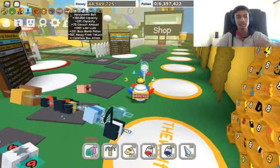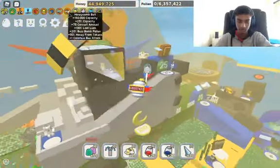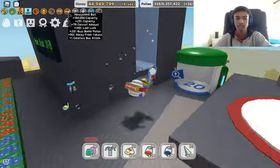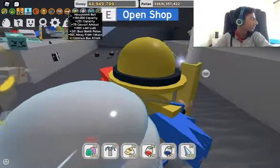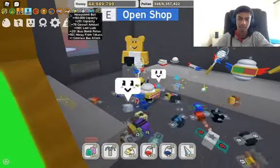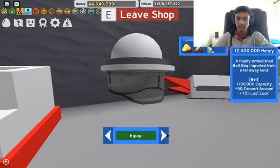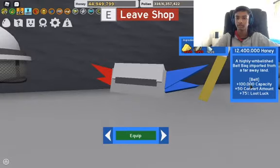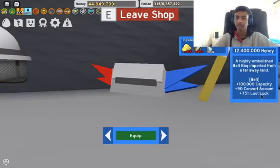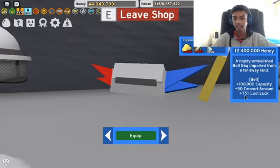Look at the honeycomb belt. This is insane. I have a way to compare it to my old belt, which is the Mondo belt bag. So this is the Mondo belt bag — it has plus 100,000 capacity, 50 converts a month, and 75% loot luck. I find that insane because that's like adding three things to your player.